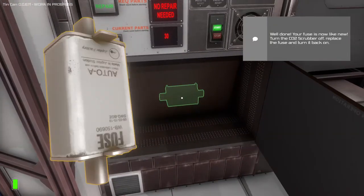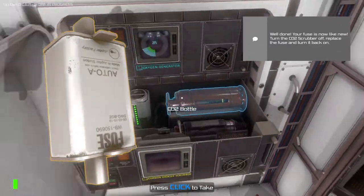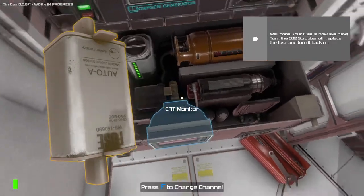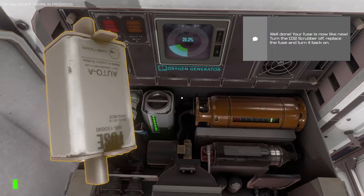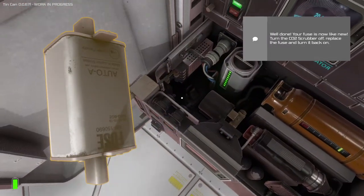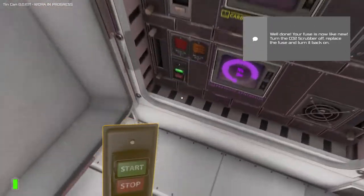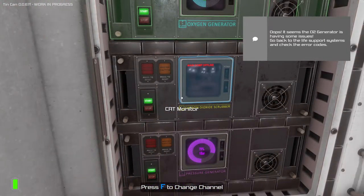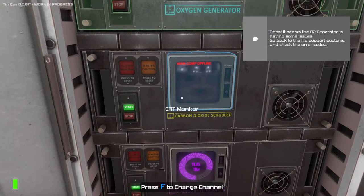Wait a minute — we still have a problem. It seems the O2 generator is having some issues. Go back to the life support systems and check the error codes. Go ahead and close that. Can we press a button to get the page? We need the carbon dioxide scrubber — that's page 10. It takes carbon dioxide. Maximum levels of stair 2. That's not giving me error codes. Maybe there's a page for error codes.